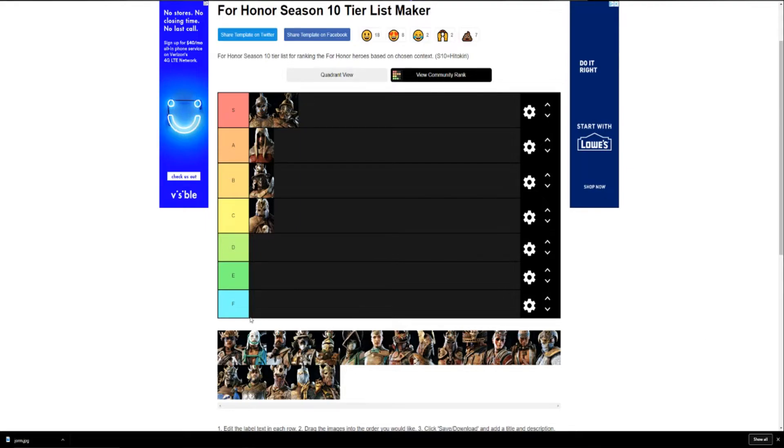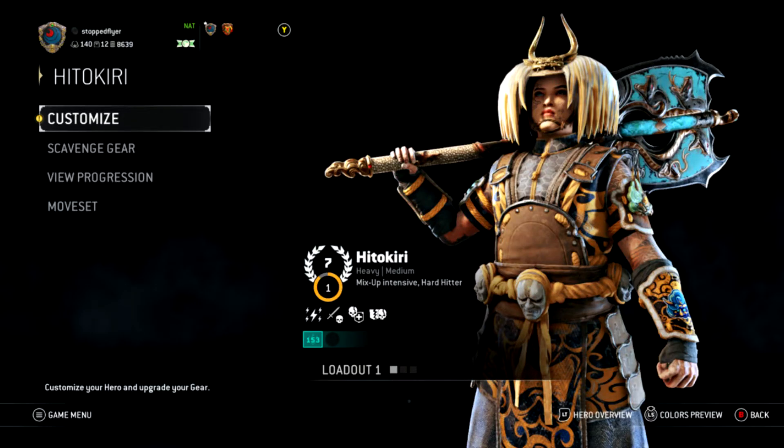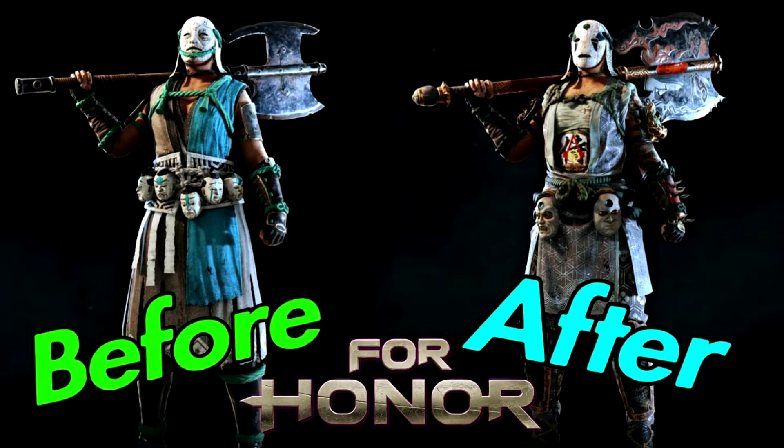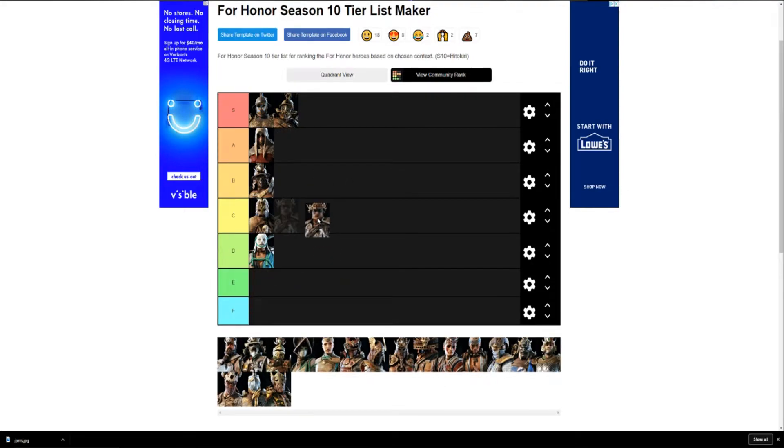Hitokiri goes in D tier. I'm not a fan of the hair that drapes down — it's kind of ugly. Without the hair she'd probably be way higher, and if she had more face masks she'd be way higher too. The whole shebang just isn't it, and if you put a male appearance on it starts to look really weird.